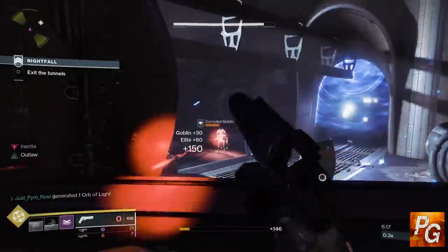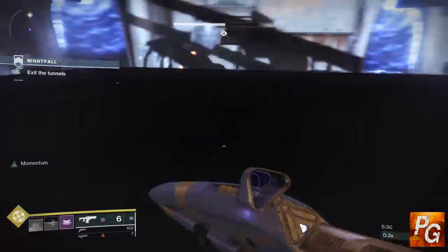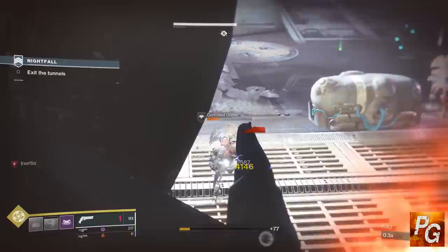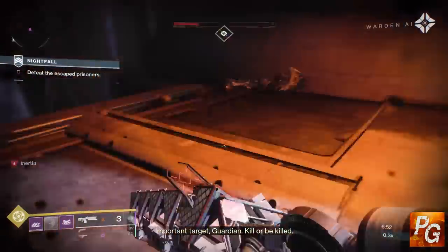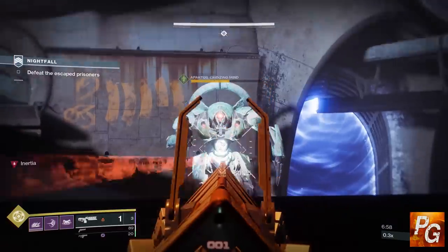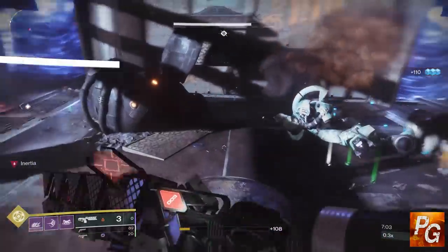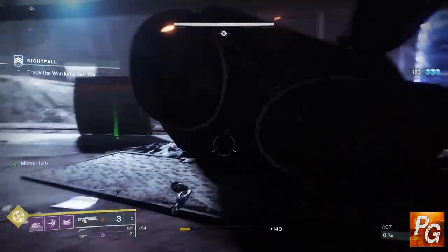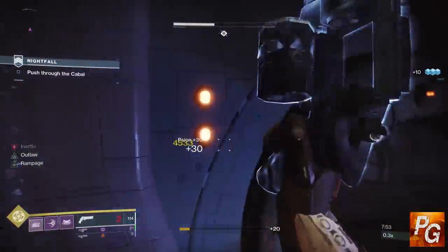Once I cleared the enemies closest to the entrance, I jumped up on the platform. There's a minotaur that sneaks up behind you and another minotaur across the room — this is where your energy or power weapon comes in handy. Taking out all the adds in the room will trigger a boss to spawn. Make sure your health is full when he comes in because he does void damage. From this platform you're relatively safe — three shots from Sleeper will do the trick, two if you can get the buggy crit on the minotaur to work.